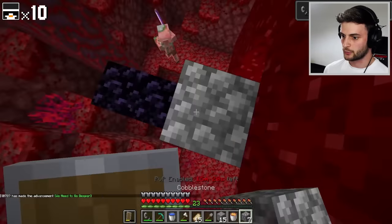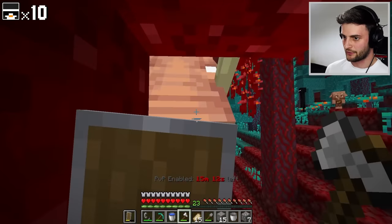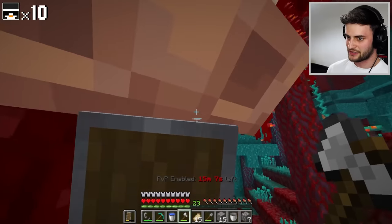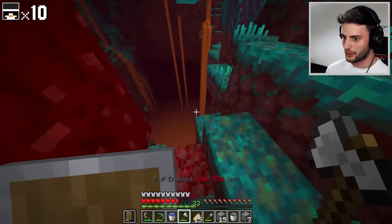So we go like this — we're going to put lava like that. That lava is perfect. These guys are very annoying. Clown's here. Clown's actually here. Clown's going to go for me as well.